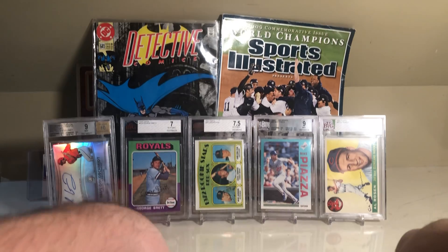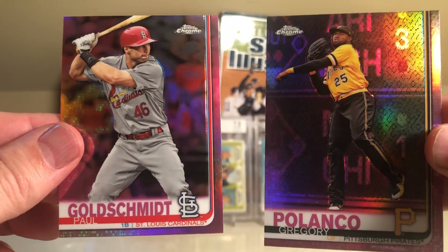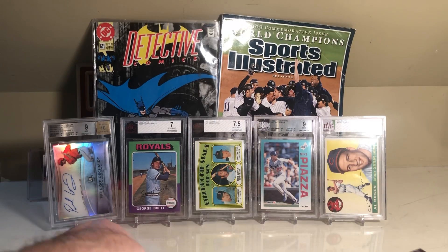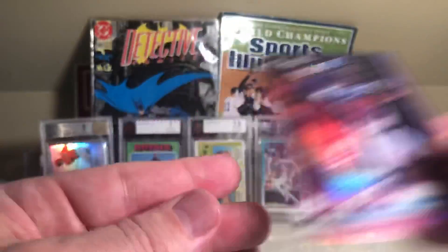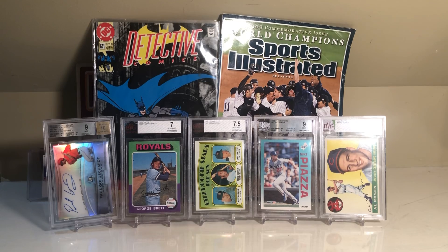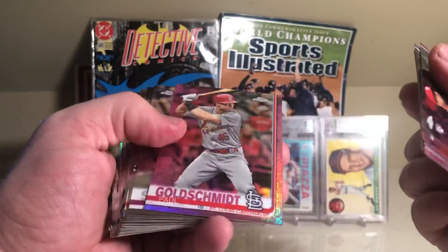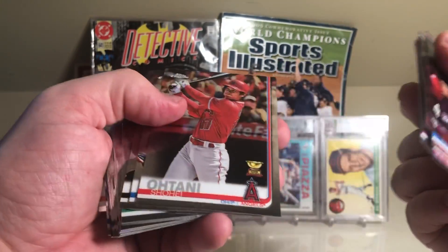Last chance for the Yankees. We have Gregory Polanco and Paul Goldschmidt — I gotta go Goldschmidt over Polanco, two pretty cool looking cards. Greinke and Arcia — I would go Yankees there but at this point it really doesn't matter. Finally, Brandon Lowe versus Dakota Hudson, both rookie cards, nothing too special. A fun break — unfortunately it's the Red Sox that take this one home.